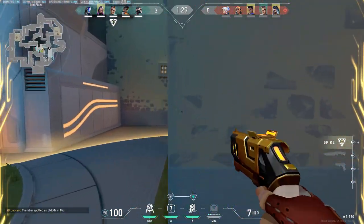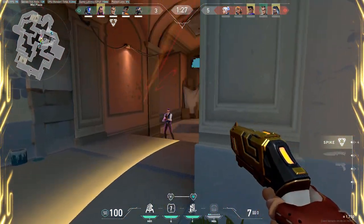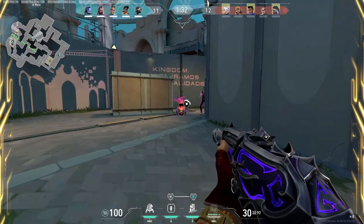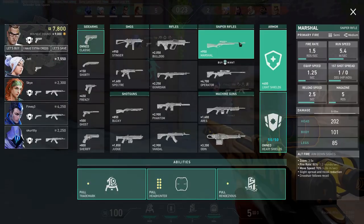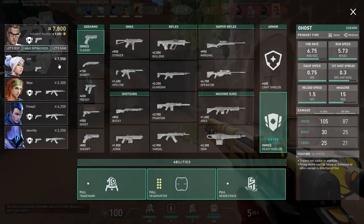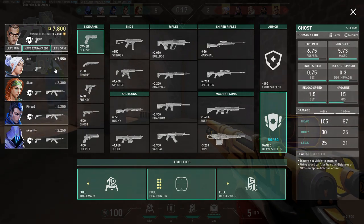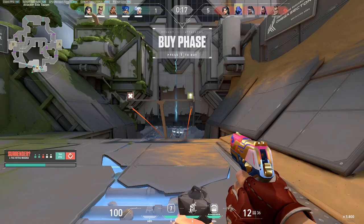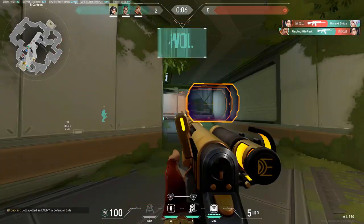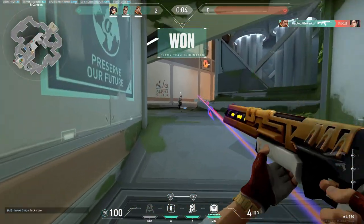Chamber's Q is for killing people and for investments - if you invest by dropping a gun for your teammates on an eco. Chamber's E is for ego peeking. Chamber's ult is for killing people and investments - if you invest by not buying a gun this round because your team lost the last two rounds, the ult can cover you. Now that you know how to play Chamber, you can proceed to ult and not find anyone, so you just spam your ult at the end of the round. Good luck, have fun.